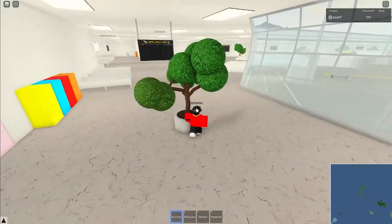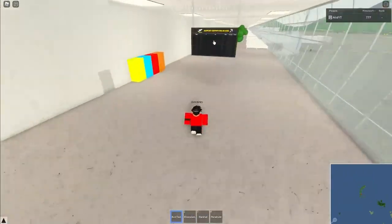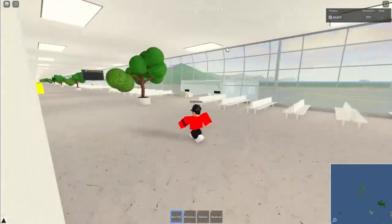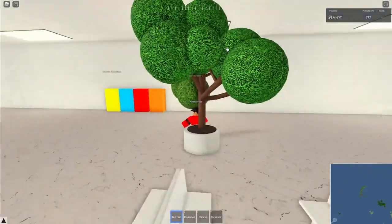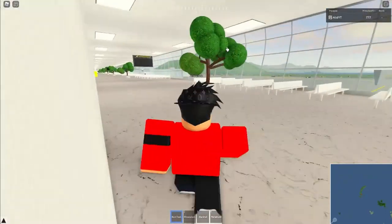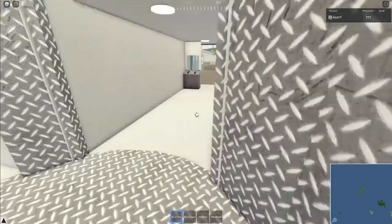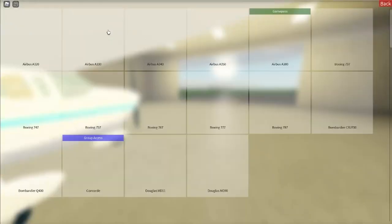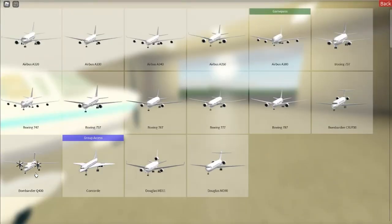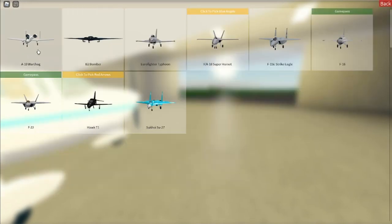Look at this airport — it's so detailed. You can see the boarding boards, the details, big windows. I gotta spawn something right now and discover what's happening here. Let me go down and get a small plane.